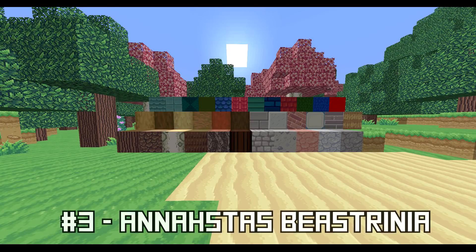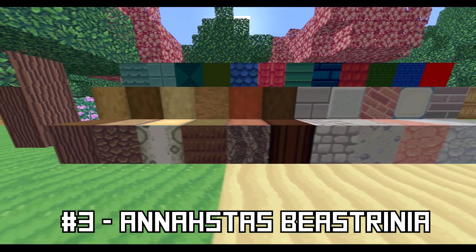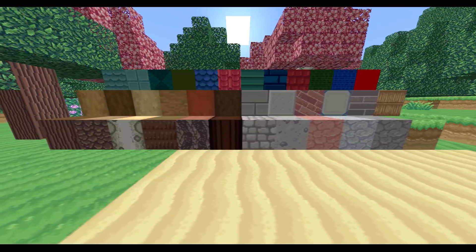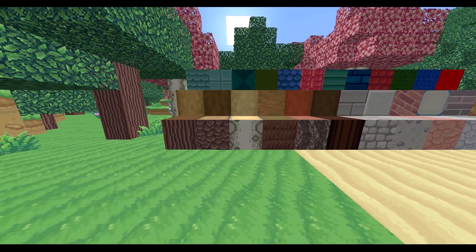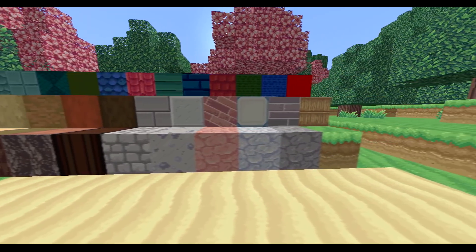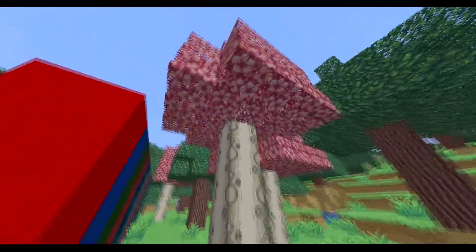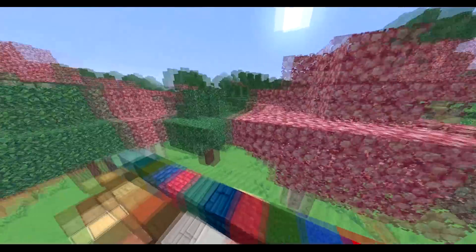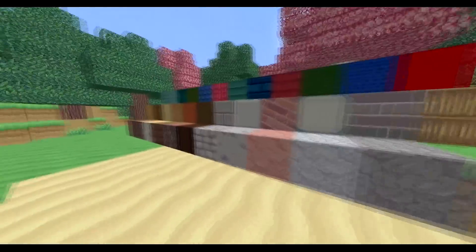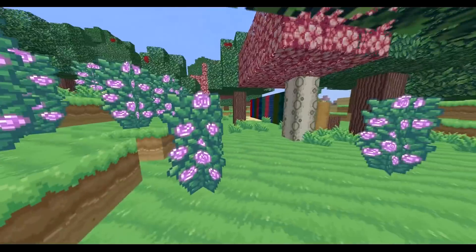We're going to finish things off with my favorite of the three. This texture pack is absolutely beautiful — it's really like a hand-drawn cartoon realism style. This is called the Anastas Bistrinia pack. Go check this creator out in the description — they have a video and a website as well. This texture pack blew me away as soon as I downloaded it. These soft pastel colors are absolutely incredible to walk around in. You've got different colored leaves including pink, and these little apples in the trees. The person who made this really put so much detail into it.